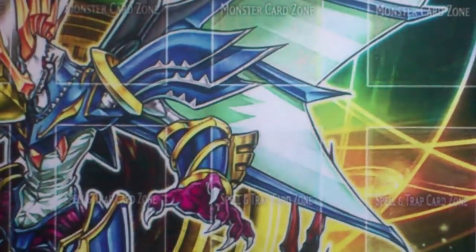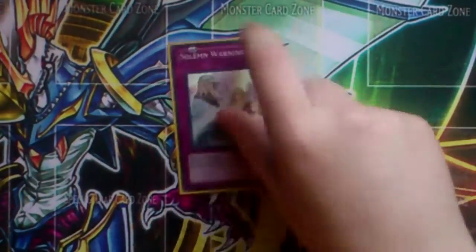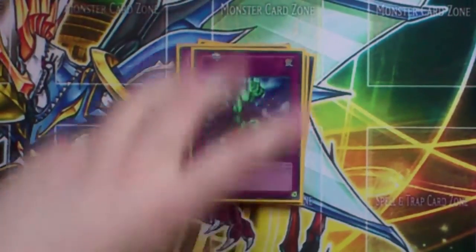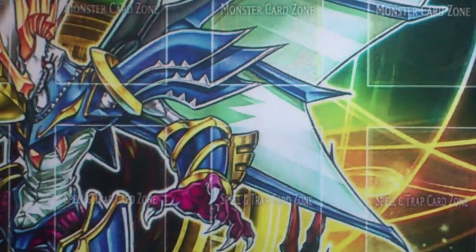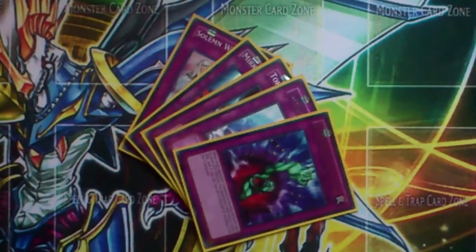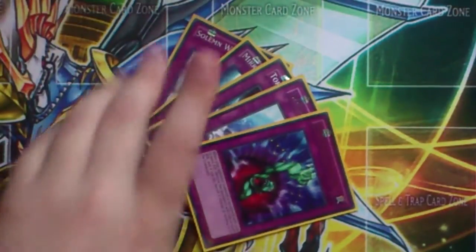Going on to traps — it's a really quick trap lineup because we have so many spells eating up space. We have Solemn Warning, Mirror Force, Torrential Tribute, Compulsory Evacuation Device, and Bottomless Trap Hole. Another option I was thinking about is running three Royal Decree and maybe two Forbidden Lances instead of these traps, because back row does hurt this deck quite a bit. Let me know what you guys think about that.